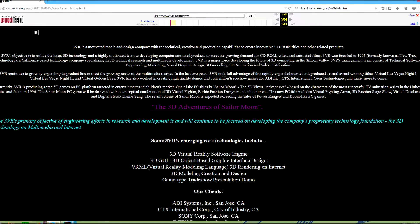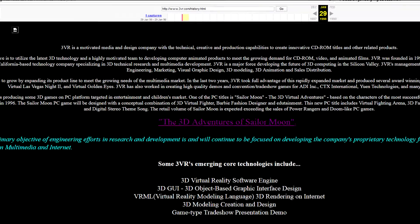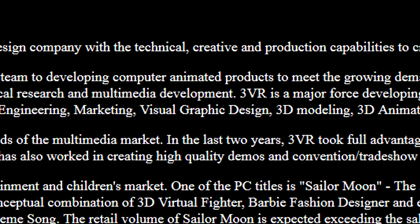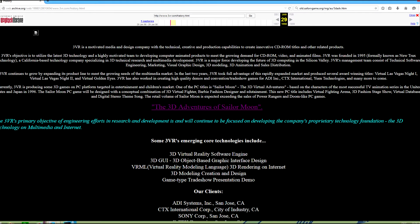The 3D Adventures of Sailor Moon is a computer game that was released shortly after the show ended in 1997, and was developed by a company called 3VR Inc. — a company that worked with, and I quote, a highly motivated team to create PC games using the latest 3D technology. If you're wondering how this makes 3VR Inc. any different from any other company out there that worked with 3D technology in the late 90s, the answer is simple: it doesn't. Well, I guess there is one difference — 3VR only made one game, that being the 3D Adventures of Sailor Moon.